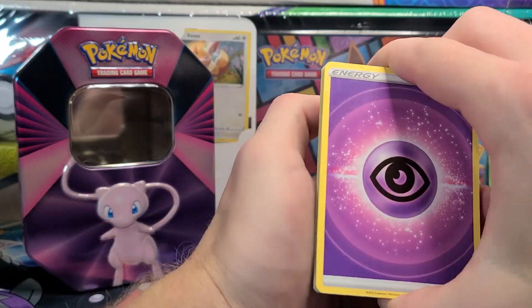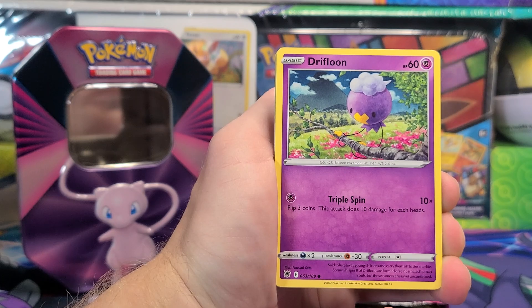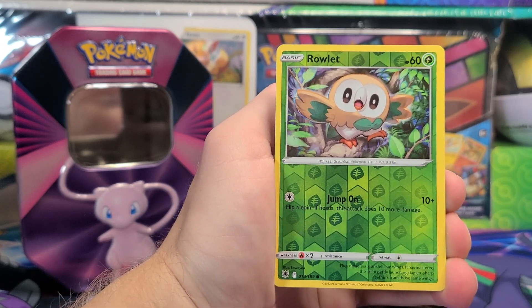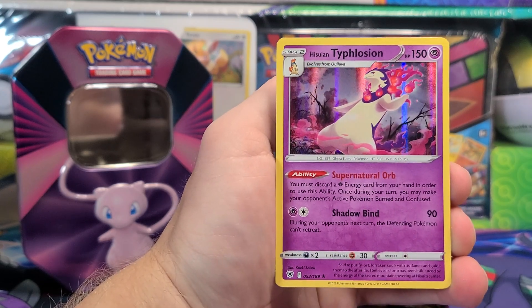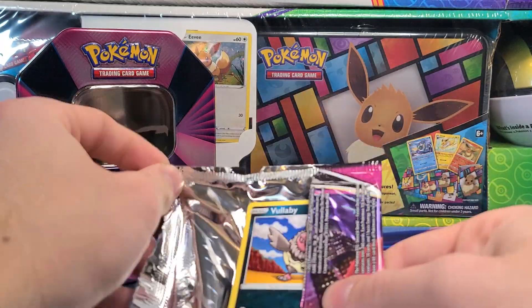Alright, here we go with our Psychic Energy, Grant, Switch Cart — very playable I believe — Bishart, Drifloon, Psyduck, Togepi, Magnemite, Ralts, Rowlet Reverse, and Typhlosion Hisuian Form for the Holo. And that moves us to our next pack of Fusion Strike.